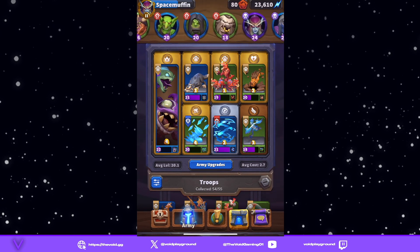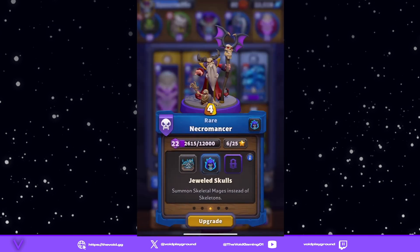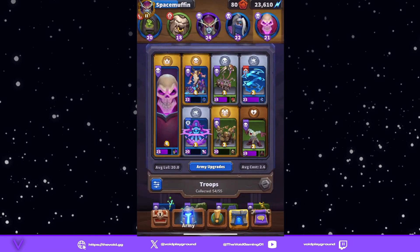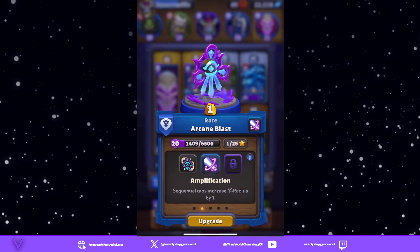Number five is going to be Blood Mage Thalnos, and we're going to give him Bane. We have our Necromancer with Jeweled Skull, Meat Wagon with Filet — basically you can bombard people at range. We have Chain Lightning with Reverberation, our Trusty Ghoul with Taste for Blood, Skeletons with Cackle, and Arcane Blast with Amplification.